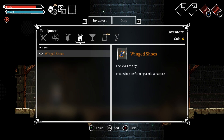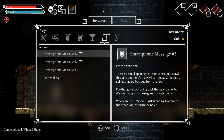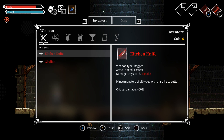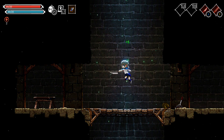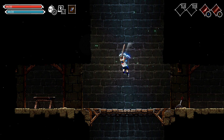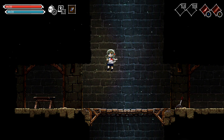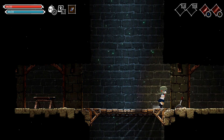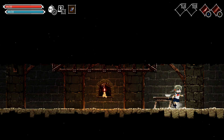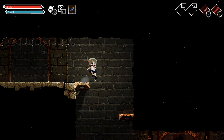Got an apple. 'I believe I can fly — float while performing a mid-air attack.' So you can only have one accessory. I guess you can't really call it armor but weapons are technically equipment too. So instead of jumping and falling straight away, you stay in place just as you're doing the attack. Not as cool as it seemed.